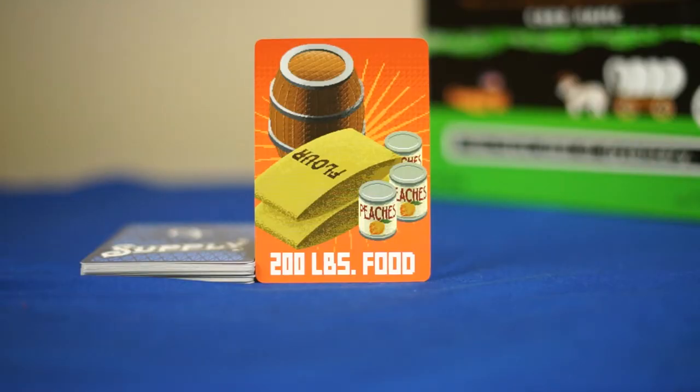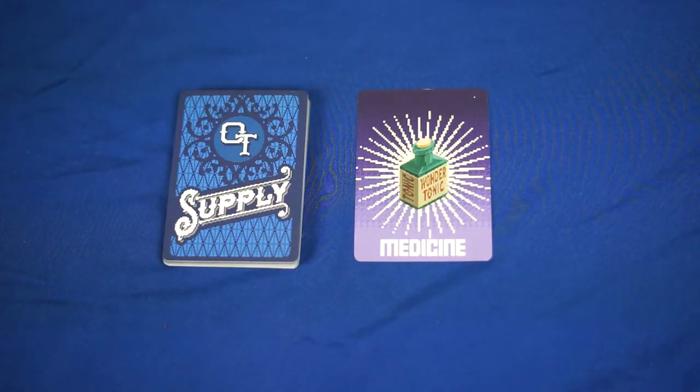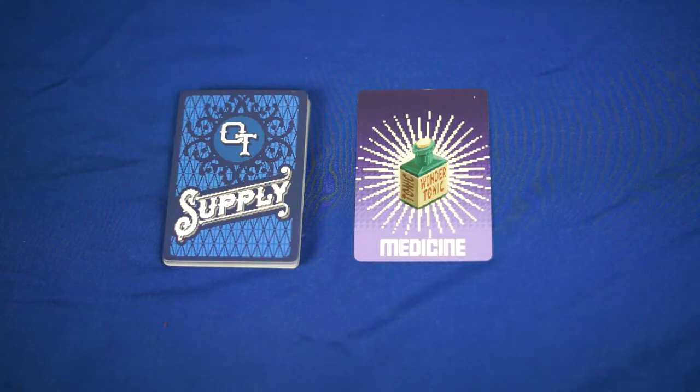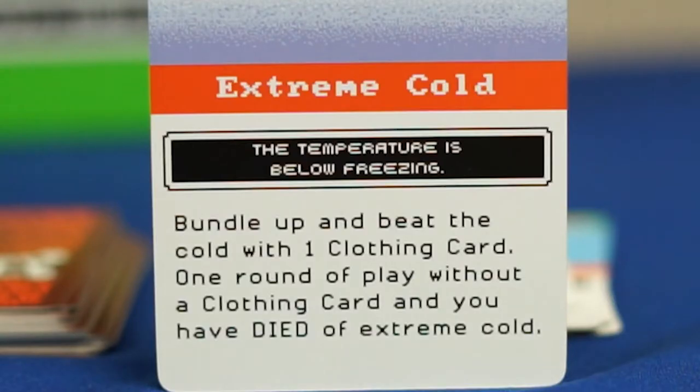The supply card designs just work, and I like how they use the entire space of the cards — it makes them feel visually important. Look at the little details in the food cards: the game specifies you're carrying flour, cans of peaches, and a barrel of Goldschlager. I also love the medicine cards because the medicine is called Wonder Tonic, which reminds me of snake oil being sold during that era. Some of the fonts on the Calamity cards being pixelated is a nice touch — it really does feel like reading text from an old computer.